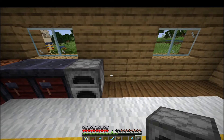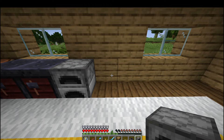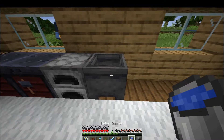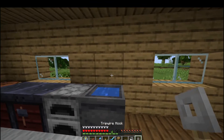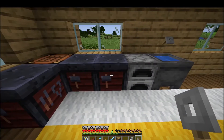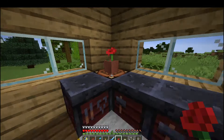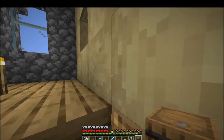What else we got? Let's do a cauldron, put some water in there. And we'll get a tripwire hook and make it look like a little faucet - slap it down right here. Yeah, that's looking really good. Let's get a flower pot here and throw a nice little red flower in. I think that'll make some nice contrast and it'll go with the red on the smithing tables.